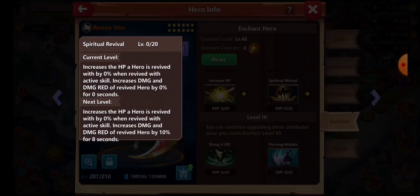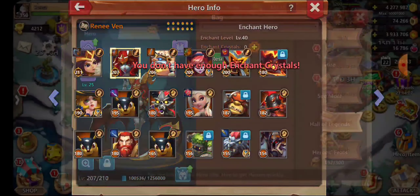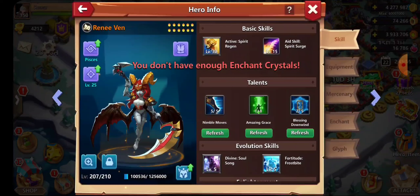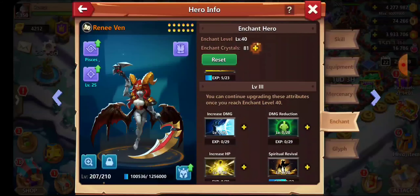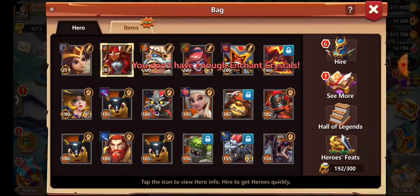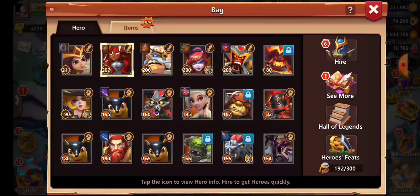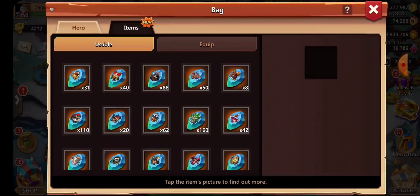When revived with an active skill, it increases the damage reduction of the revived hero — so pretty much you need this. They still haven't fixed this little bug in the game where you have to go back and forth just to actually do this. Many of you are probably going to ask in the comments why I don't just set another hero and put it on — trust me, everything will get done, it'll just take some time.